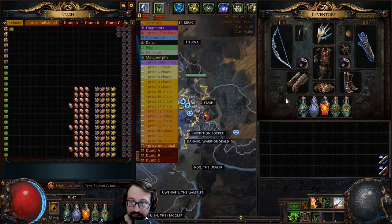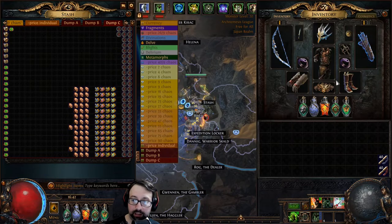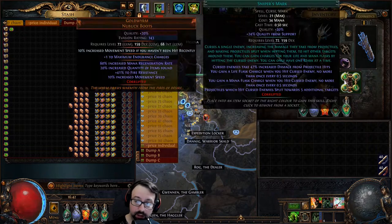I decided not to run the gloves for 10% quantity because they have horrible stats and don't give me Rampage. I've decided that Rampage — particularly at a thousand stacks for the majority of the map — is giving me way more value overall than an extra 10% quantity. A thousand Rampage stacks is 50% increased movement speed additive as well as 200% increased damage additive, and while they're additive they are still enormous modifiers.